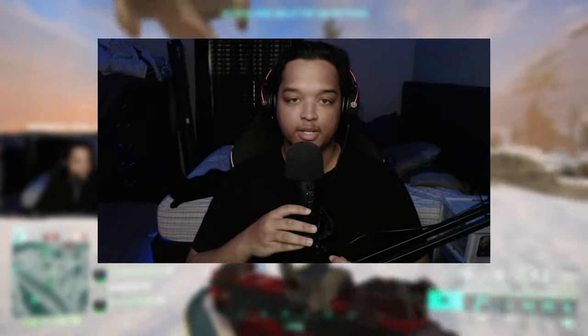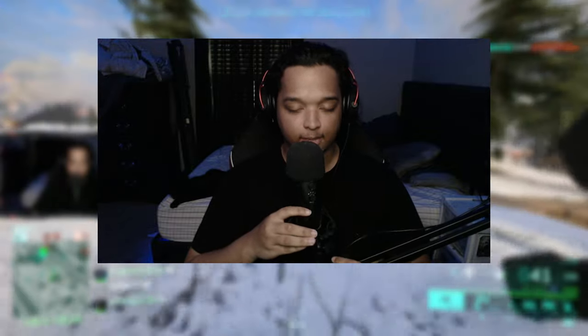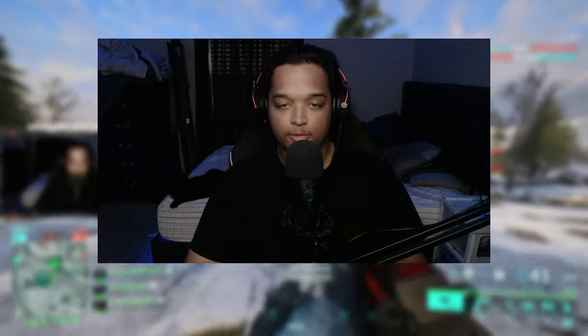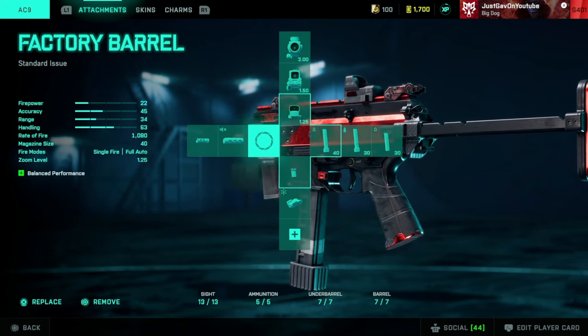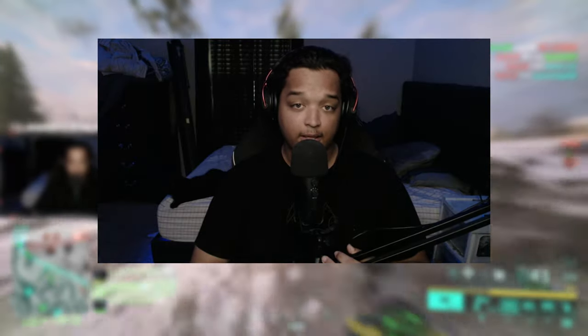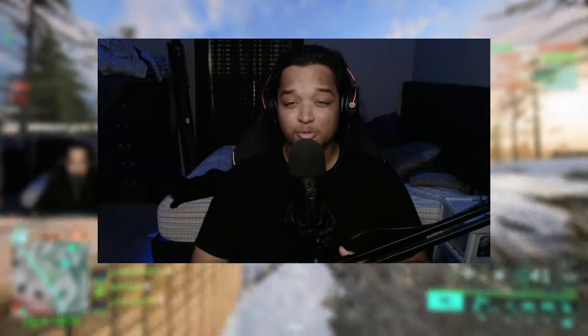What's up YouTube, just Gav here bringing you guys a brand new video. Today's video is going to be a loadout video, sticking with the SMGs. Today's SMG is going to be the AC9. I'm going to throw the setup up on the screen — we got the Fusion Hollow, Close Combat Extended, the BCG Light Grip, and the Factory Barrel. Similar to the K30, this thing has a really fast rate of fire.